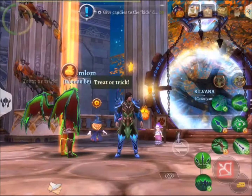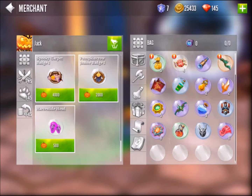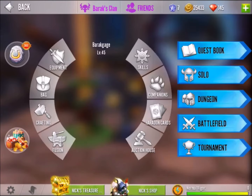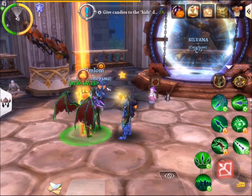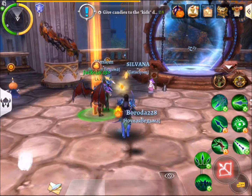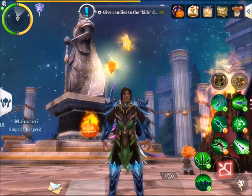You can craft all this stuff with materials you get. The materials you need, you can either buy from this guy here in the Emperor Square of Koromir, or you can get them from the dungeon Reaper's Revenge. You can also get them from your garden, and you also get them from world bosses, which we will be talking about later on in the video. The vanities are really sick, guys.